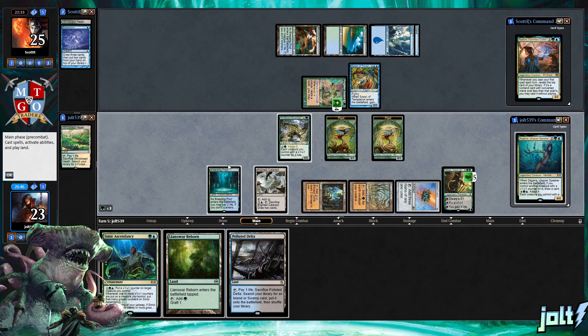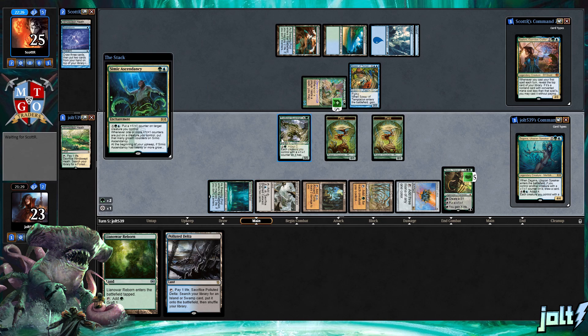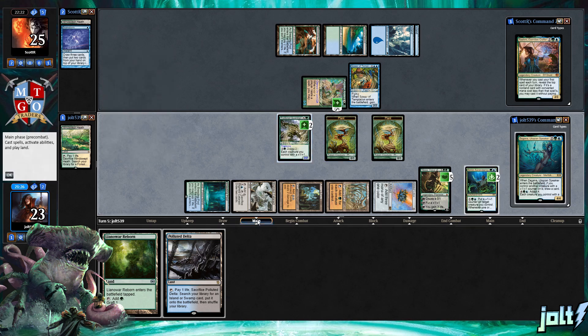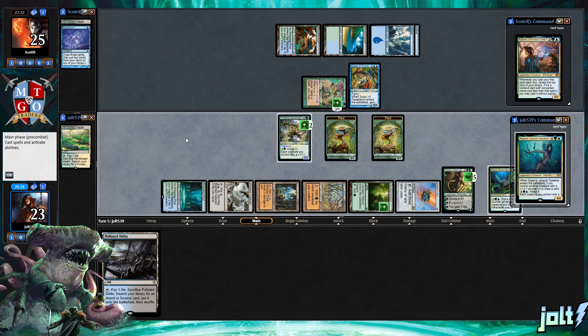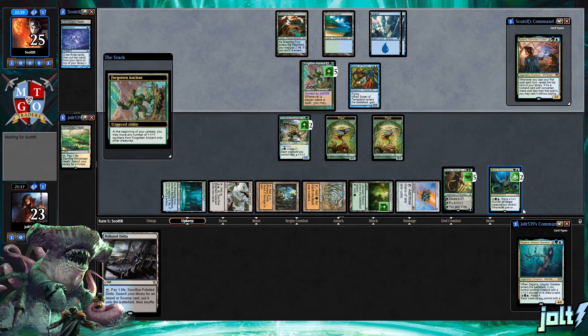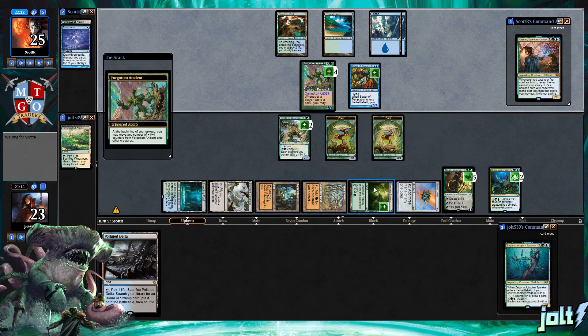We're going to try to adapt for two and make it a 7/7, then still get down Simic Ascendancy. Let's tap down for blue — Simic Ascendancy — and with that last blue mana put an additional plus-one counter on Forgotten Ancient. Then once we adapt Troll-Breed Guardian, that makes it a 7/7 with trample. Look at that — put a plus-one counter on Simic Ascendancy, then get down Lanowar Reborn entering tapped. We'll get down Zagana next turn for the card draw.